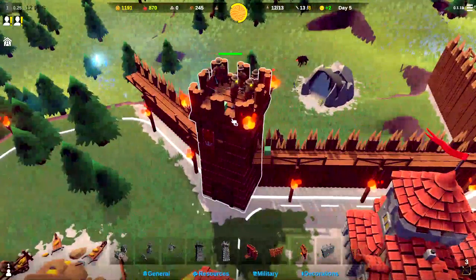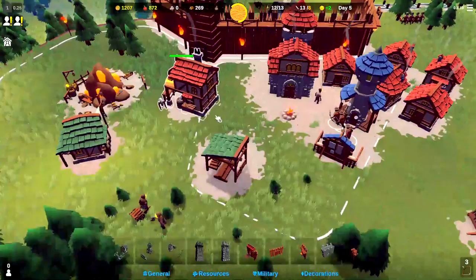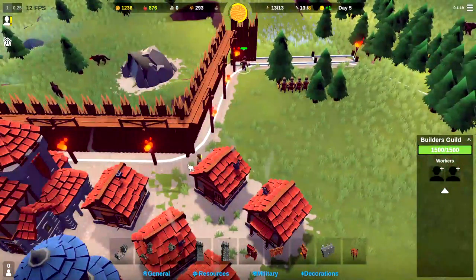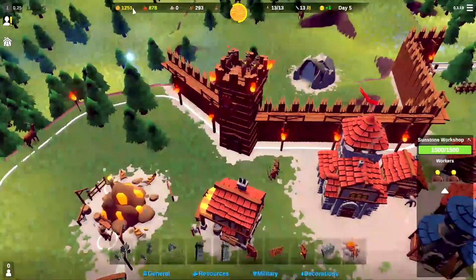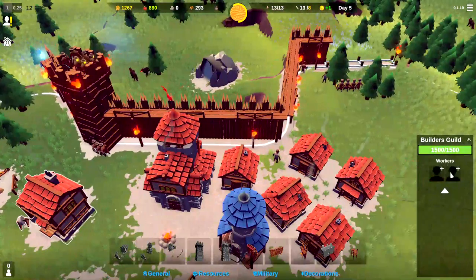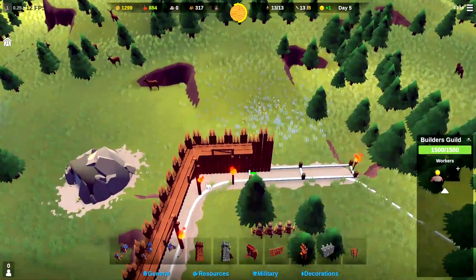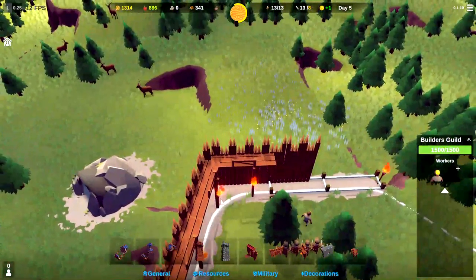Let's go ahead and move these three archers up there. I want to assign someone to the Builder's Guild here in a second. We've got three people — let's assign two of them to the Builder's Guild. They'll finish building that wall for us. I think maybe we should go ahead and put another tower right here on the corner.